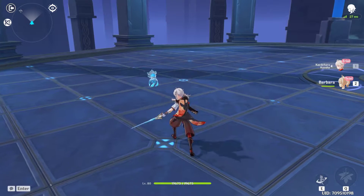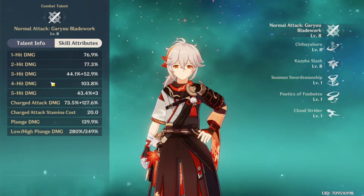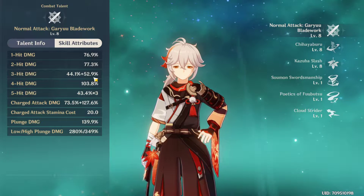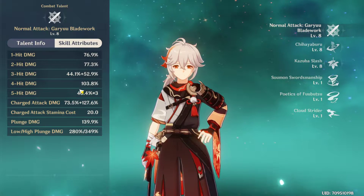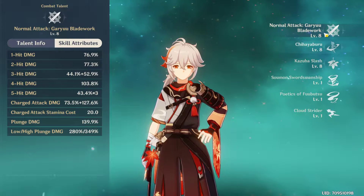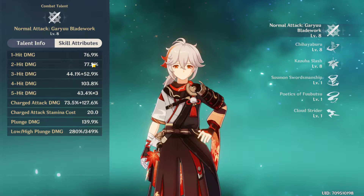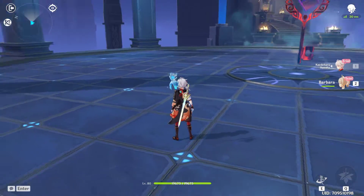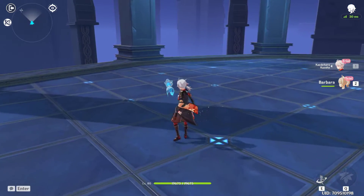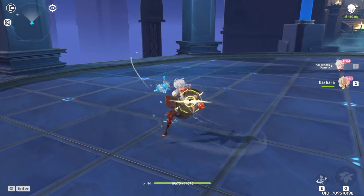As a sword user, Kazuha has five attacks in his combo. The third hit does a double slash — two different damage percentages — and the fifth attack deals damage three times. All talents are level 8 here, so these percentages are already boosted. The animation is very cool, especially the fifth attack.